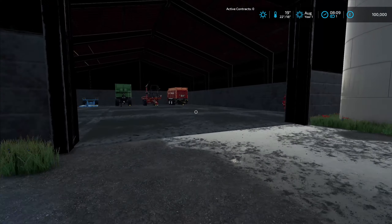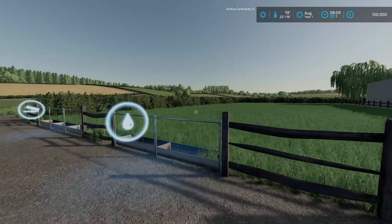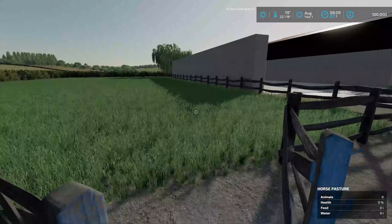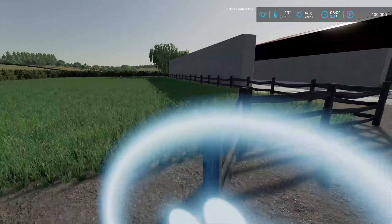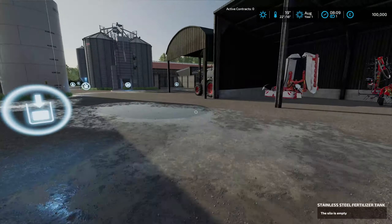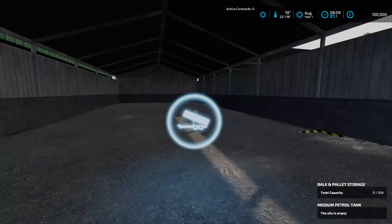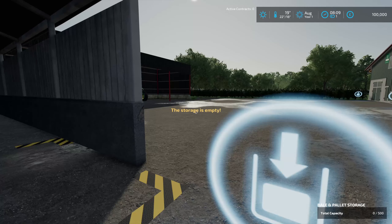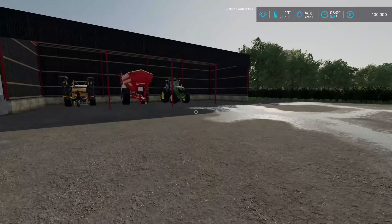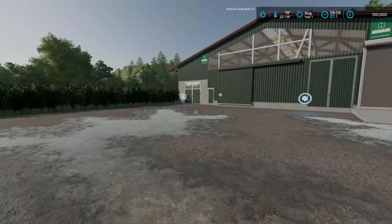Not all of this I will need, to be fair - some bits we will sell. This is our horse pasture, which is nice. Yeah, I don't tend to do horses but we might end up doing them on this map. Bale storage, pallet storage which is good. Stone picker, lime - very nice.